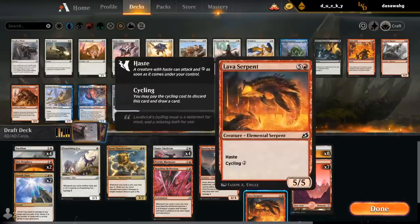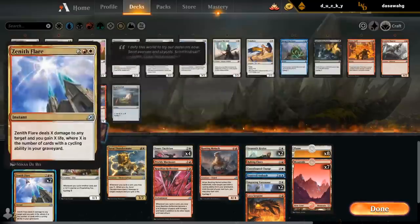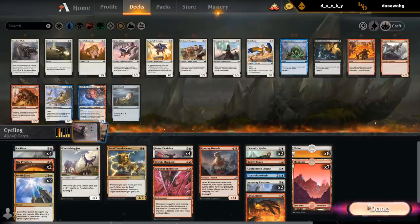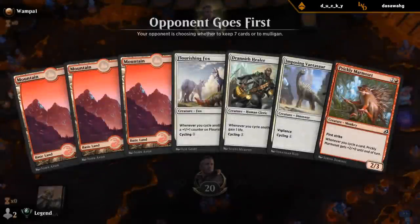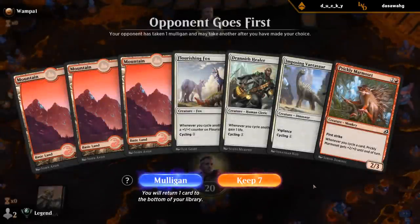Zenith Flare is not great early, but that's a card I could put on the bottom with Fire Prophecy if we don't want it. It's probably one of our better finishers — I could easily see having four or five cycling cards in the graveyard and this just closing out the game. We have a hand that would have been great with Plains and a turn-one Fox. Without Plains it's a little awkward, but I have like eight Plains in the deck and we're on the draw, so if I draw one by turn two I'm happy.